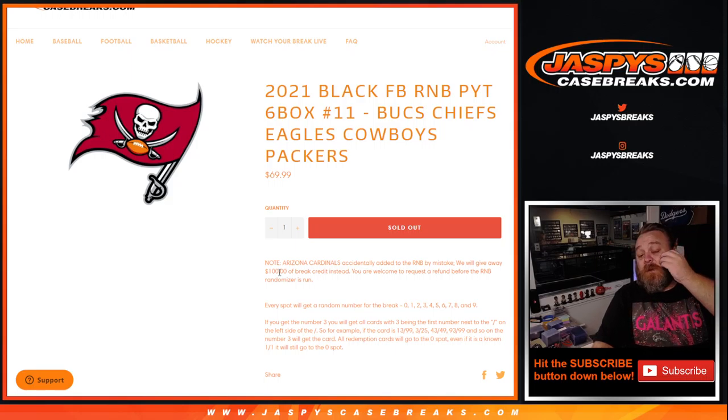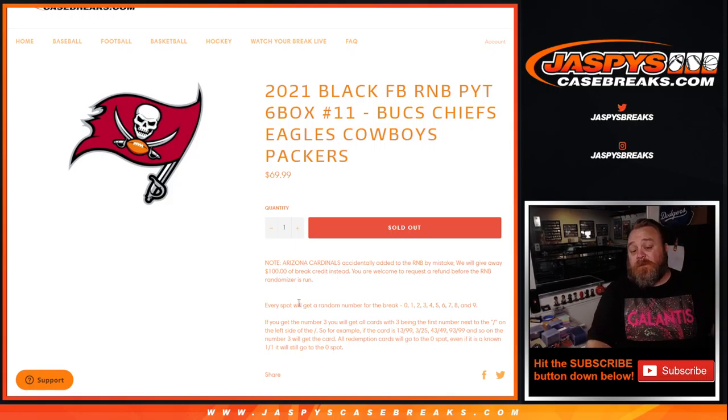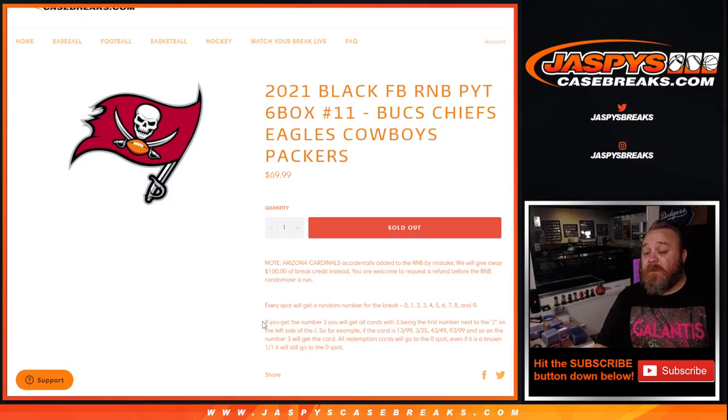There are two different randomizers here. One is for the random number block, just like every other random block — everyone gets a spot from 0 through 9. If you get number 3, you'll get all cards with 3 being the first number to the left of the slash. So if the card is 13 out of 99, 3 out of 25, 43 out of 49, 93 out of 99, and so on. All redemption cards go to the 0 spot — even known 1-of-1 redemptions. Any non-numbered cards will be randomized as one lot to one person in the random number block at the end of the break.